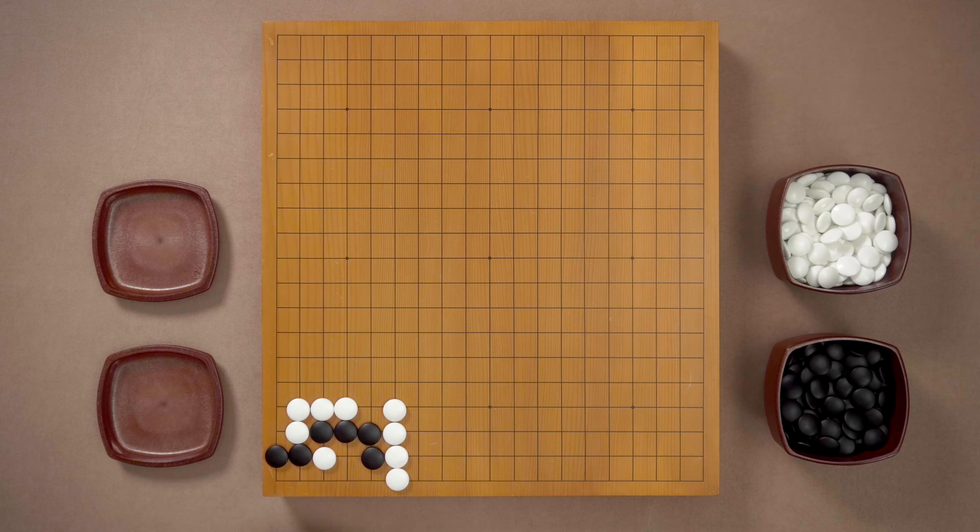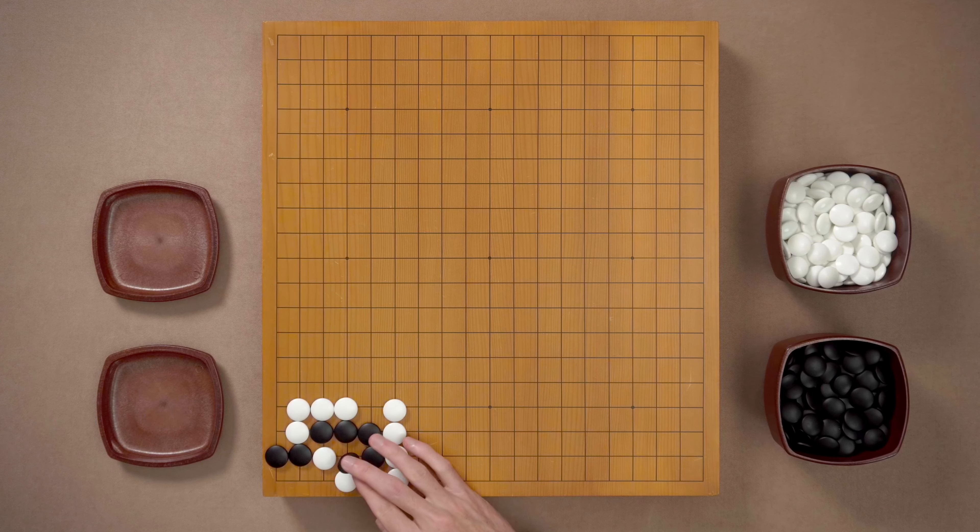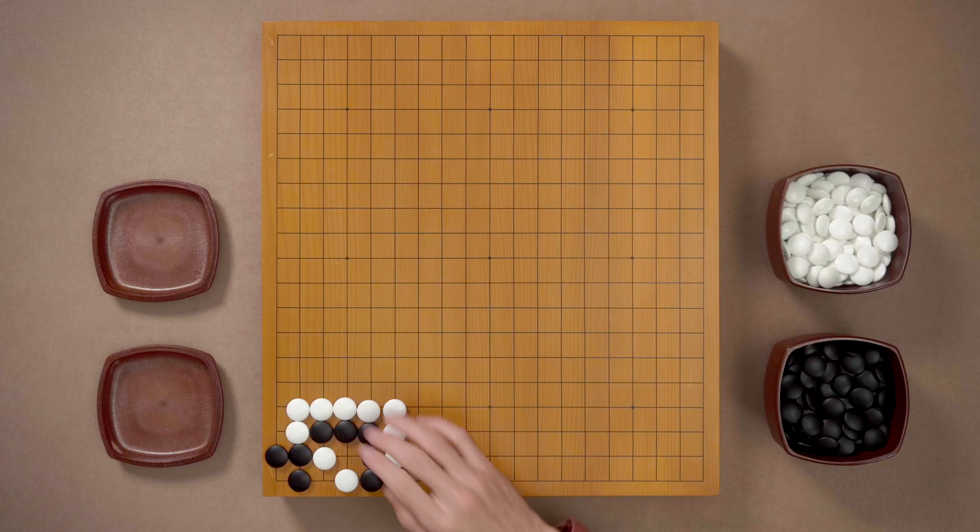We go back. My student thinks for a second, then has another idea: how about if we simply block like this? This has to work. And then I ask him: what are you going to do after White plays here? Black can't play this Atari. The only thing Black can do is make an eye in the corner, put the next Atari, and White captures everything.